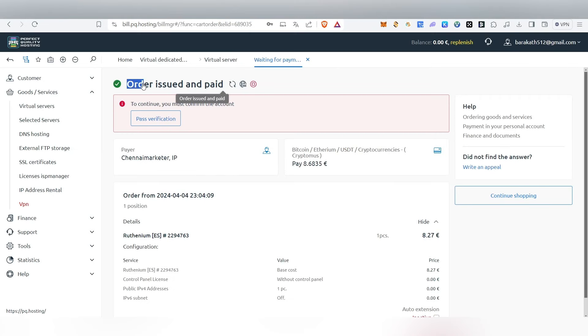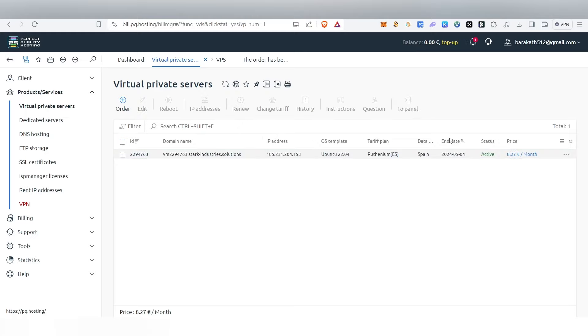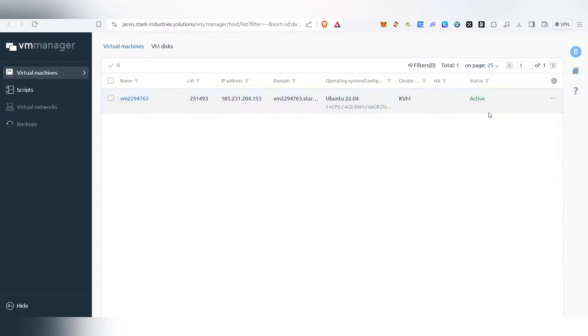After coming back, you'll see the order status as 'Issued and Paid.' Click on Virtual Private Server to see your order. You'll need to verify via your email — open your email and confirm it. Once confirmed, the status will activate within about one minute. After activation, select your server, click the panel button, then click the three dots and select 'Change Password.' Set a new password and click Save.